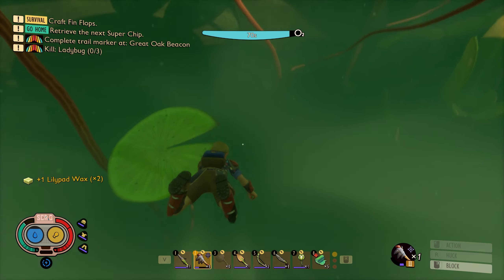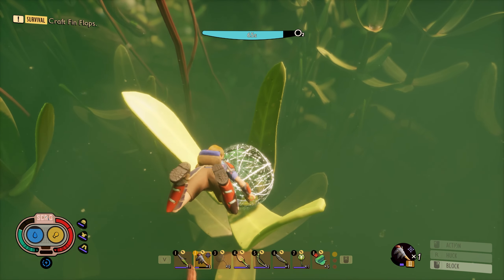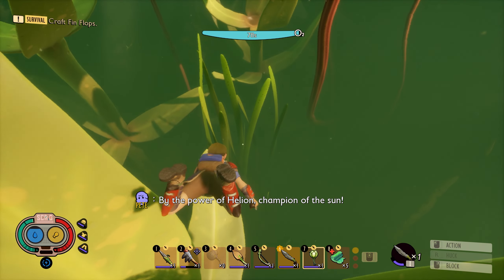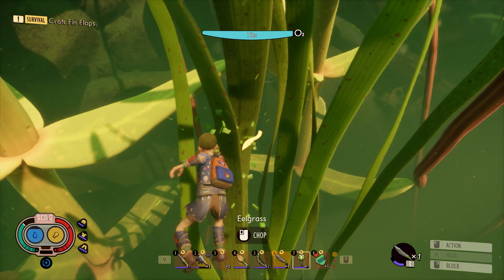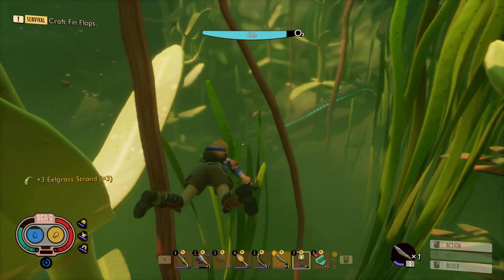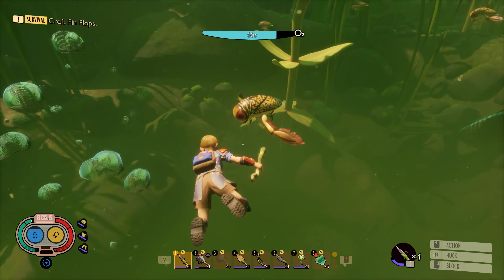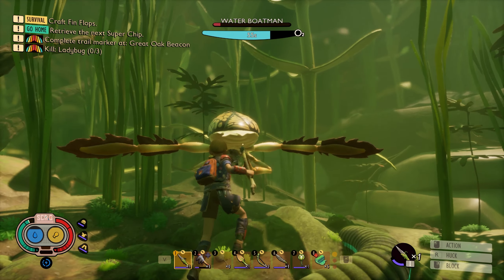There we go. And then, these things here will spit out bubbles, and those bubbles will replenish your oxygen. Let's turn that off. You can see our oxygen was just fully repaired. So now, if we chop the eelgrass... there we go. We now have all the necessary stuff. So now we've got some stuff we need to kill — like these guys. These are water boatmen, and we need a few of these.